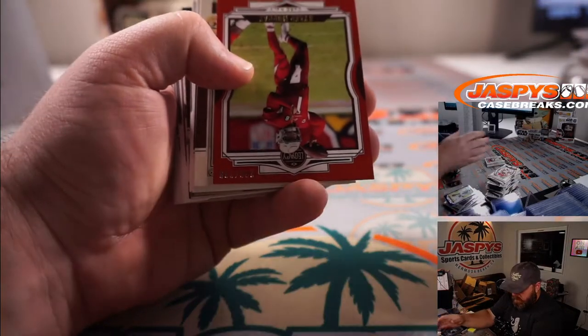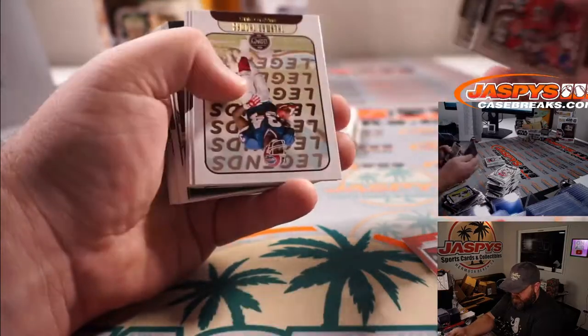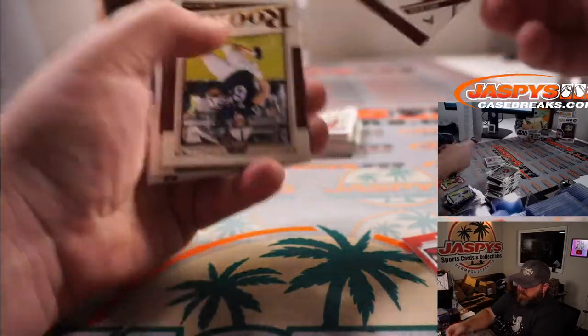Kyler Murray out of 299 for the Cardinals, Nick Galvin. That's another one of those randomizers.